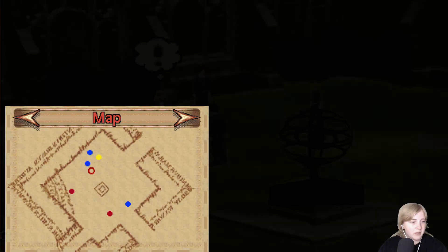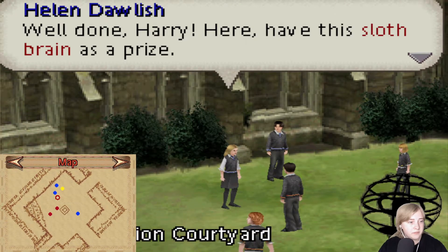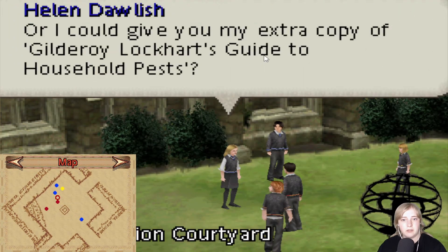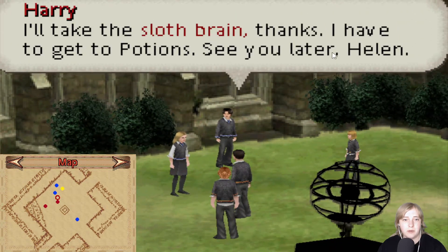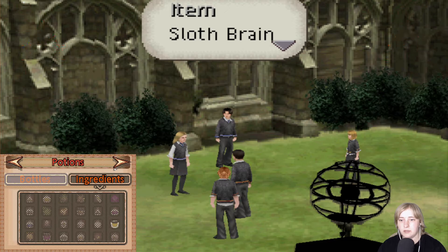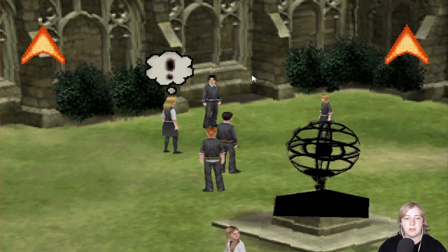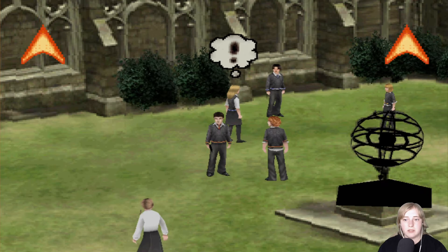And now I'm gonna make the small screen smaller. There we go. It's not that small, but you know. I will take the Slothbrain. Okay, so there we got the ingredient. Still don't know how to switch and stuff, because I don't really know which button it's supposed to be. And we're done with the Slothbrain.